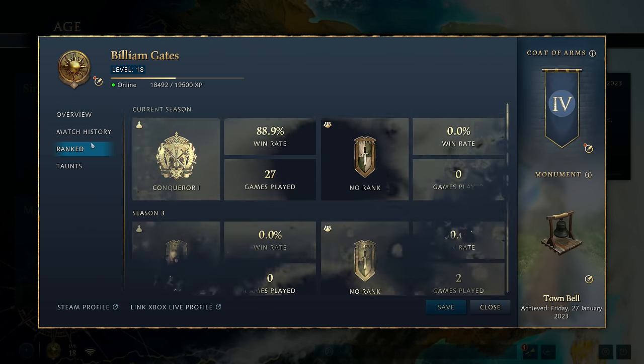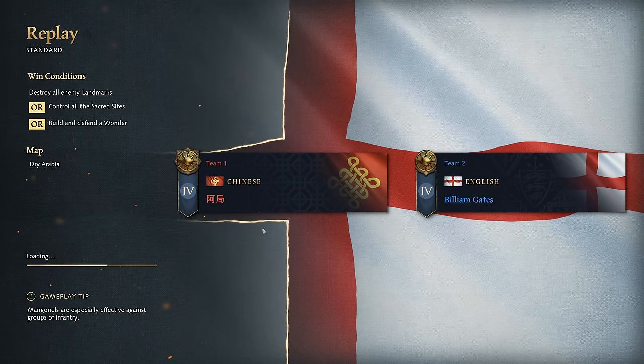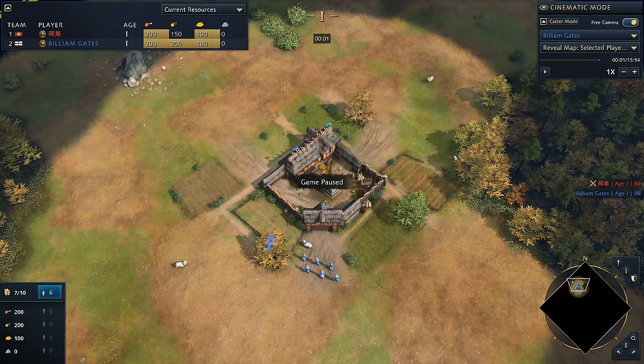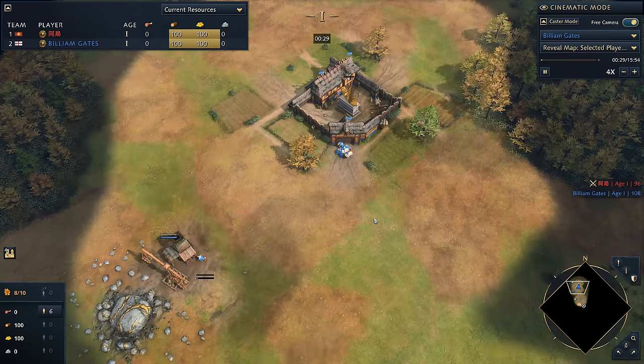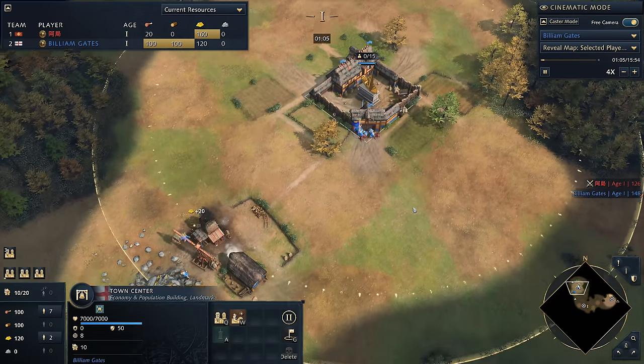Now I'll take you into a game I played recently against a Chinese player — he's gone down to Diamond 3. I want to point out that Conqueror might seem like a really high rating, and it is, but in this matchup the amount of units you get out is just so absurd it doesn't feel fair — your tempo is so great. It's the exact same opening you've seen before, but where it differentiates is I'm going to be adding a third town center.